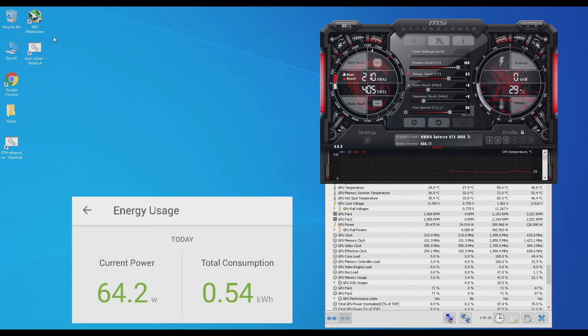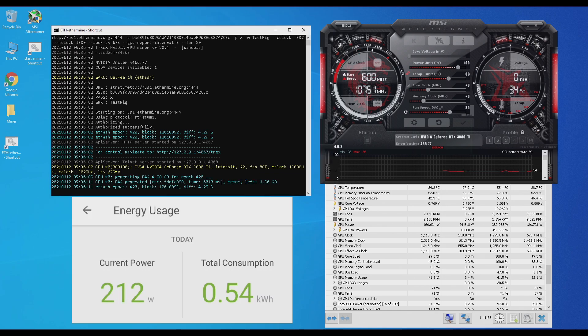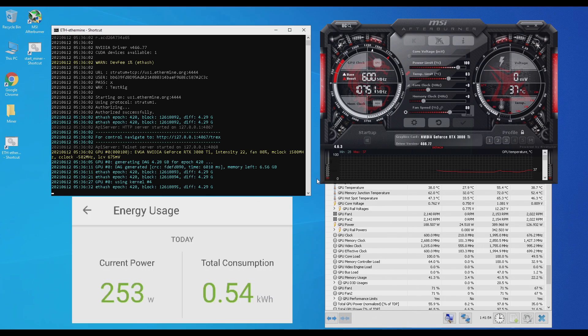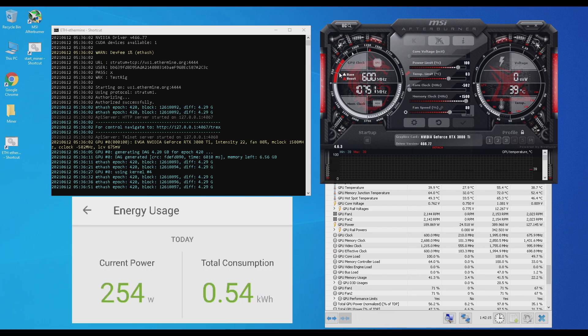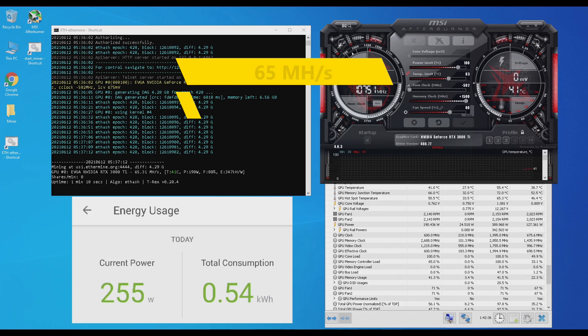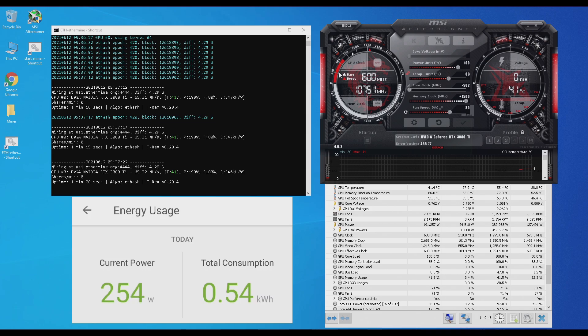Now let's run T-Rex Miner with the new overclocks in the bat file. As you can see it's setting the overclocks. I can close down MSI Afterburner and reopen it to see the new overclocks — the power limit is at 100 but I set the voltage at 675, so the power limit is ineffective here. The core clock is set to negative 502 and memory to plus 1500. I'm getting around 65 mega hashes and the test bench is now pulling around 255 watts, so the GPU itself is now pulling around 191 watts. I saved an additional 5 watts by locking the voltage at 675.